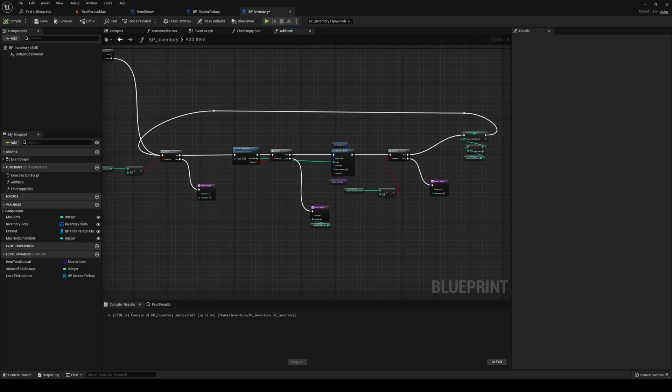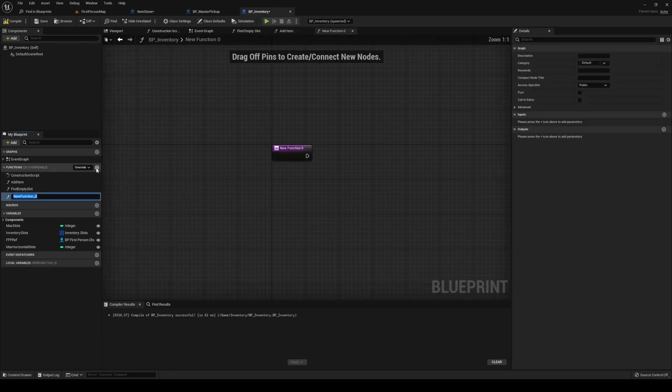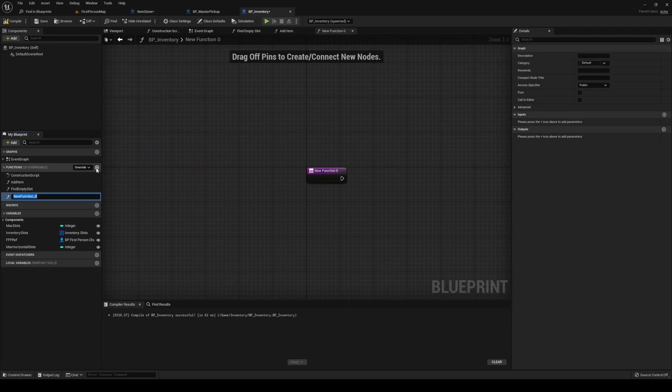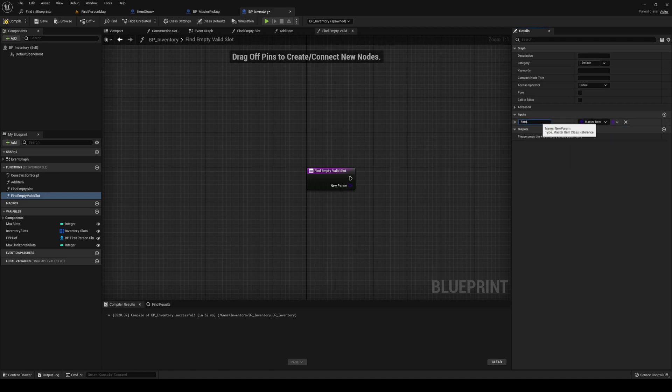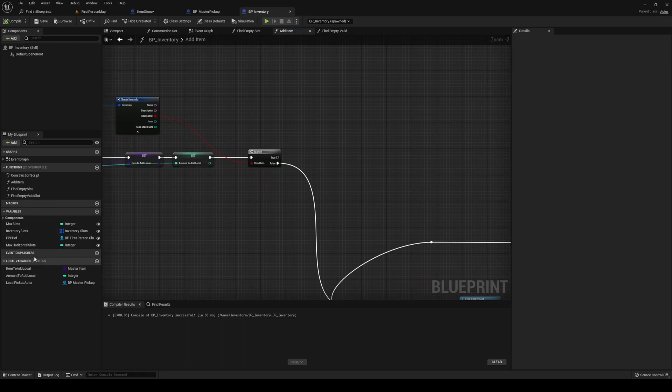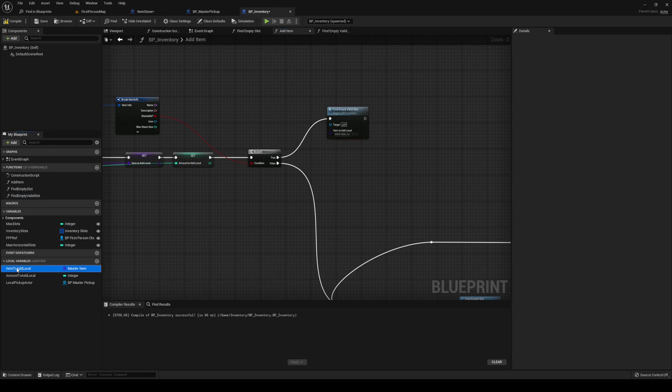If it is stackable, create a new function called 'find empty valid slot'. It's going to have an input of the item as a master item class reference, and item to add local passed through. Plug find empty valid slot in there and item to add local goes in as well.